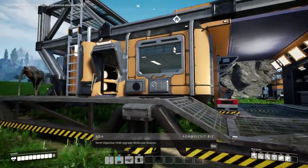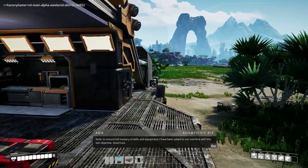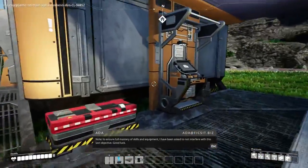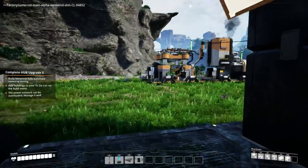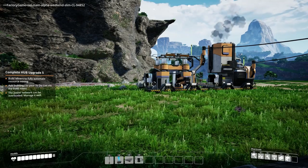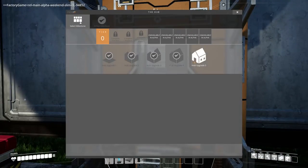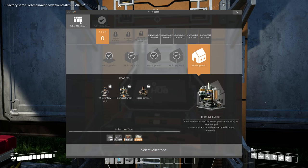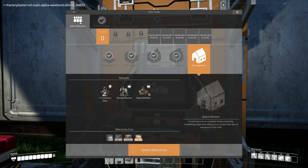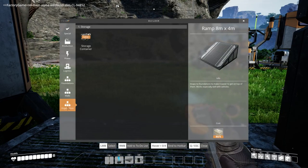Next objective is hub upgrade molecular analysis. The note says to ensure full mastery of skills and equipment, they've been asked not to interfere with this last objective — good luck. The objective is to build miners to fully automate resource mining, add buildings via the build menu, and manage the power network carefully so it's not overloaded. When we're building bigger things we are going to need more power.